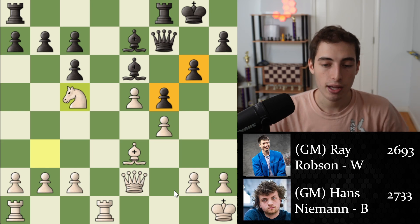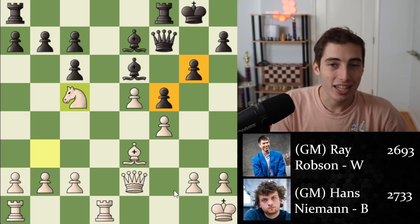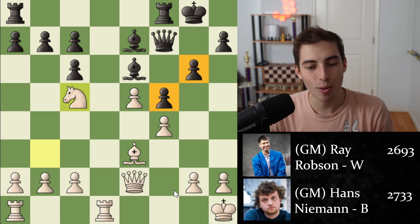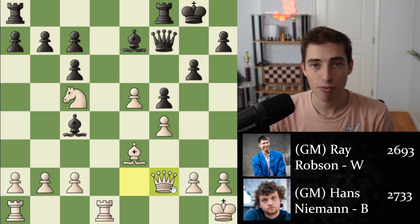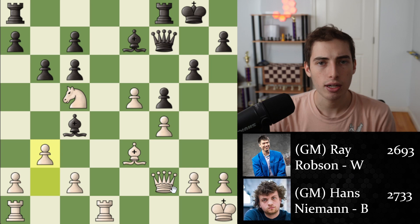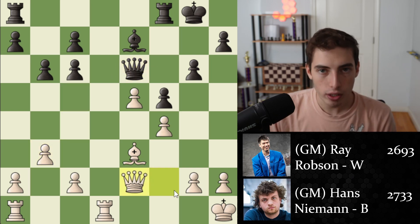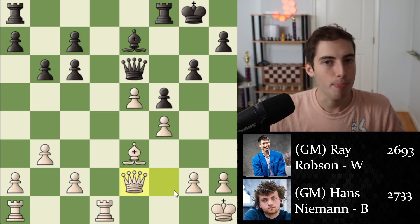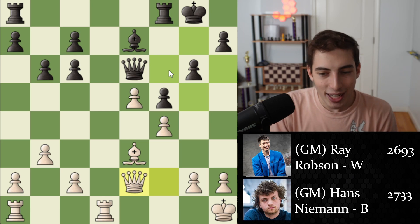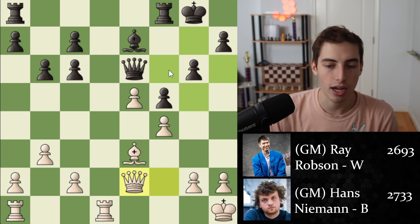Both players are very much thinking about those dark squares, and without revealing too much, the game ends up becoming untenable and Hans Niemann ends up losing precisely because of those weaknesses. Bishop c4, the queen moves away to safety, we have b6 kicking away the knight, but first b3 counterattacking the bishop, and then a trade of the knight for the bishop. In this final position material is completely equal, but white is better because of the weaknesses around the king — and that's the most important aspect of the position.